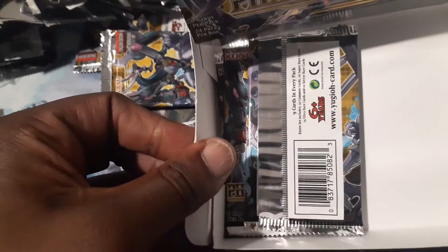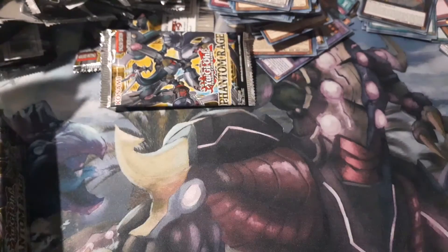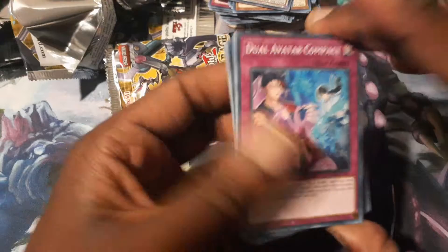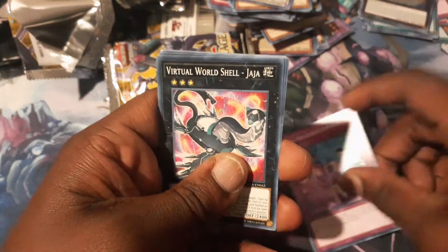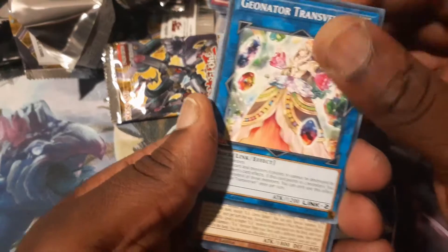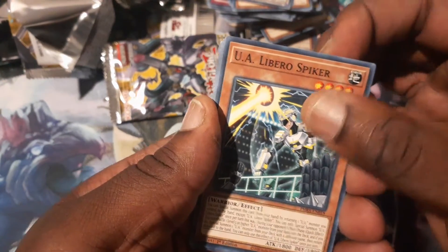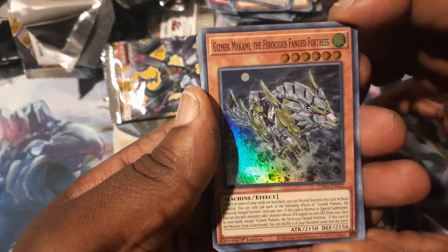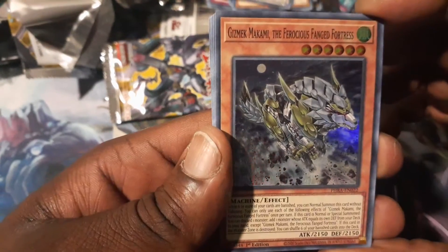So this is the card that was upside down. I don't know if this is telling me something — maybe it was just an accident, maybe it's a Starlight Rare. Let's find out. Maybe this is the Pack of Destiny. Virtual World Jaja, Geonator Transversor, Liberal Spiker, and... it's not shiny. Gizmet Mikami, the Furious Fang Fortress. I don't even care — it's not a Starlight Rare. Still pulling some goodies in this set though.